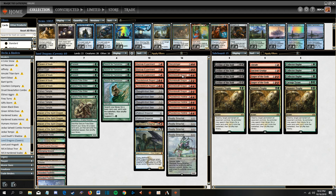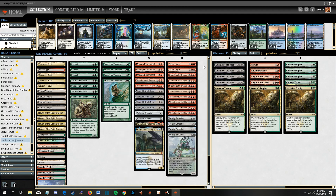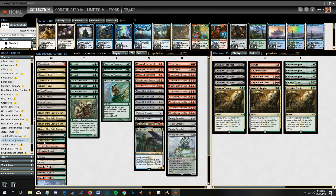We're also playing a nice suite of dragons: two Thunderbreak Regents, two Glorybringers, four Stormbreath Dragons, four Thundermaw Hellkites, one Kolaghan, and one Silumgar. The sideboard has four Leylines, three Collector Ouphe, one Carnage Tyrant, three Assassin's Trophies, two Angers, one Grudge, and one Abrade as artifact removal. The mana base includes Cavern of Souls, Blood Crypt, Overgrown Tomb, Stomping Ground, basic Mountain and Forest, and some fetchlands.